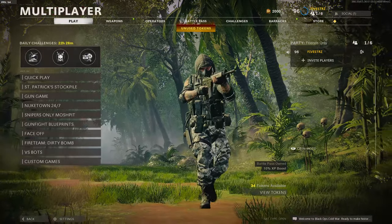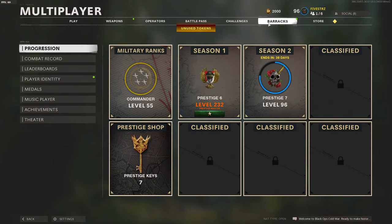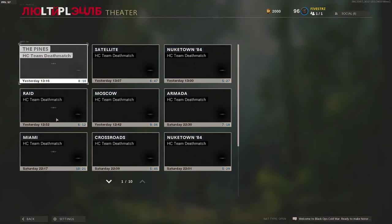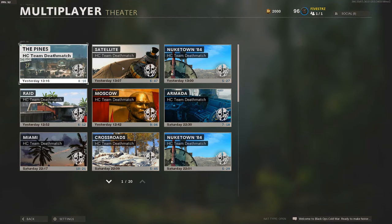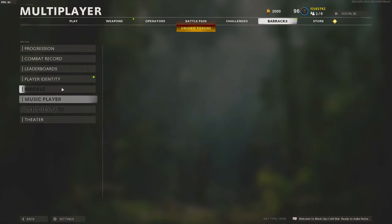So when you go to multiplayer and then go to — I think it's under your barracks — and you try to actually click on any of these, sometimes it will work and other times it will not. Nine times out of ten, it will not work. So I'm clicking right now trying to get some of these to play. This entire menu is pretty much jacked up, but the game is not broken — I can navigate the game just fine. That's the problem.